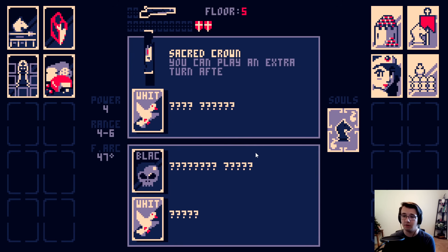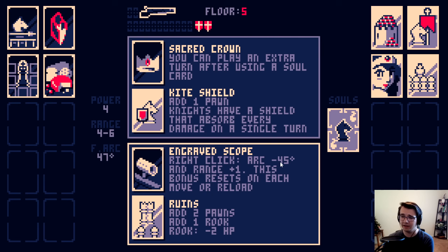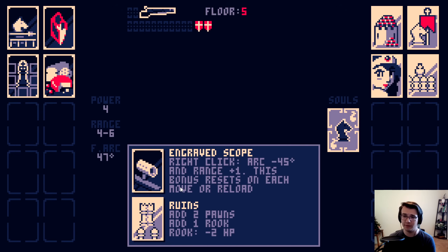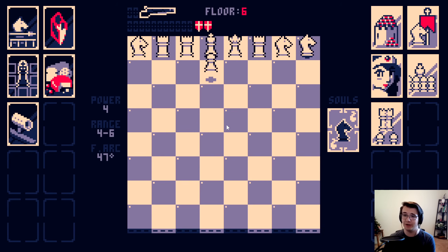It went 25 turns. So long fights. I can play an extra turn after using a soul card and then add one pawn. Knights have a shield that absorb every damage on a single turn. Yikes. Or right click to basically have a scope, but then plus two pawns, plus one rook, minus two HP on rook. Rooks would become one shot then. Yeah, I don't want knights to have a shield. I'll take the ruins. Rooks are one-shottable. And plus, I can go full sniper mode now. Maybe that'll help.